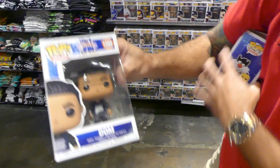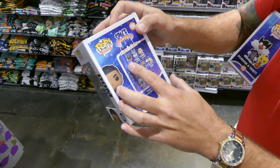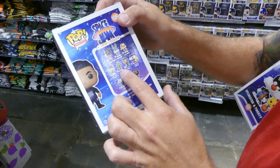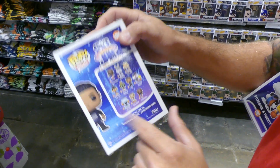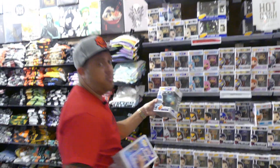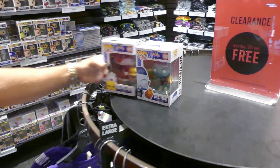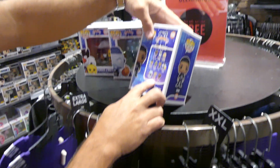I don't have Dom yet either, so we gotta get LeBron's son in there. So far I already have LeBron, Bugs, and Lola. We just got Marvin last week. Now we're picking up Sylvester and Dom. Let's see if we can find Mamba and Wet Fire — yep, right here. Alright, so we're gonna pick up Wet Fire. And now we want to see if we can find the White Mamba.